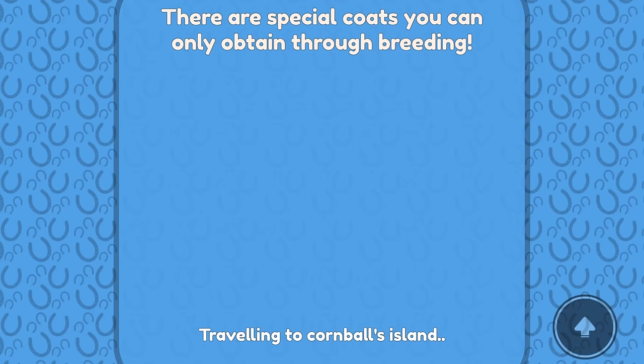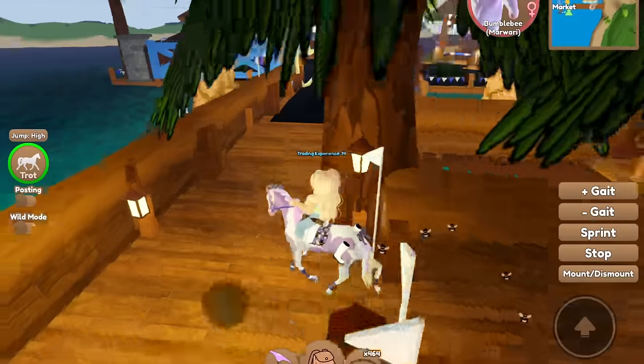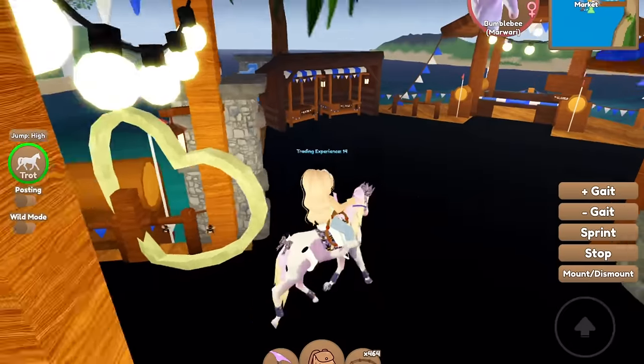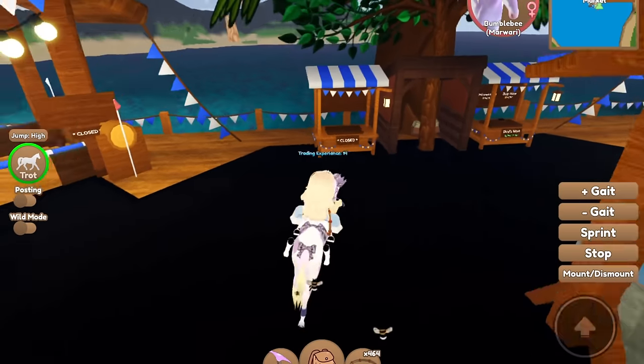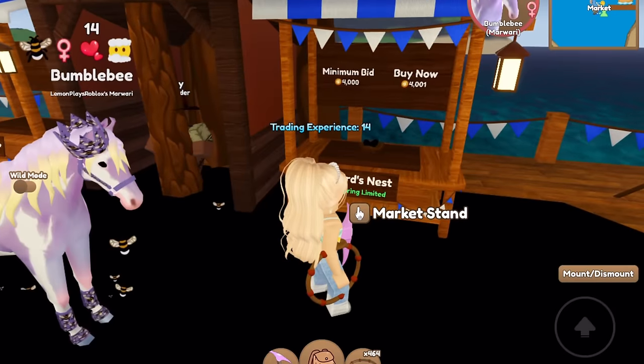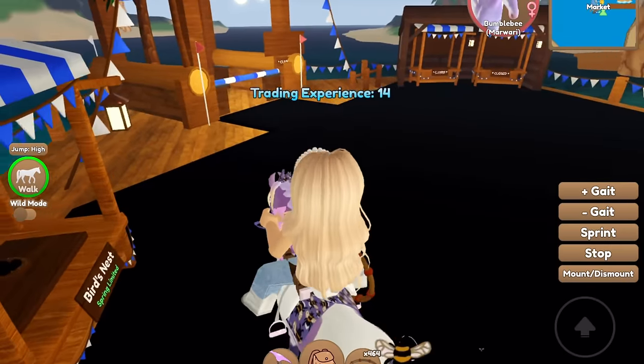Right here we got a Tier 8, let's go ahead and check it out. Oh this is so cool — people in the trading hub also have really cool decorated islands. Is anything for sale? There's a single spring item. Oh there's a bird's nest but it's four thousand tokens, it's all black. I don't think I would use it, but it is a cool item.